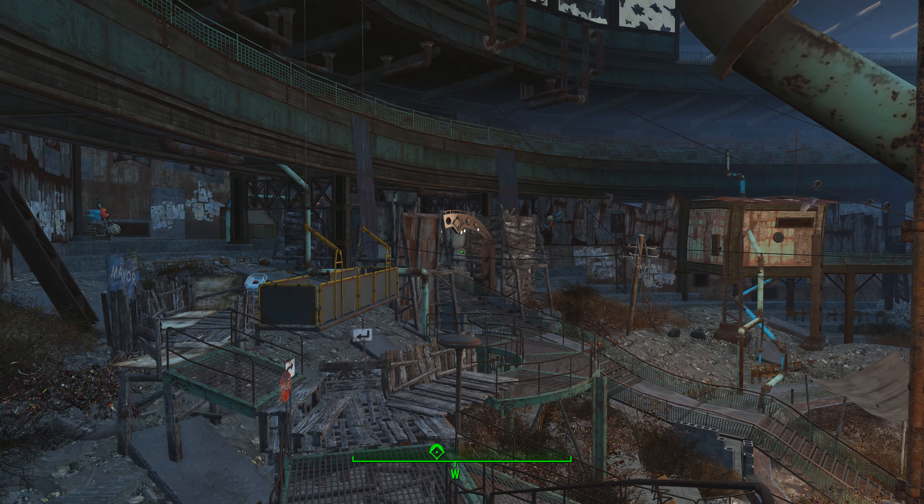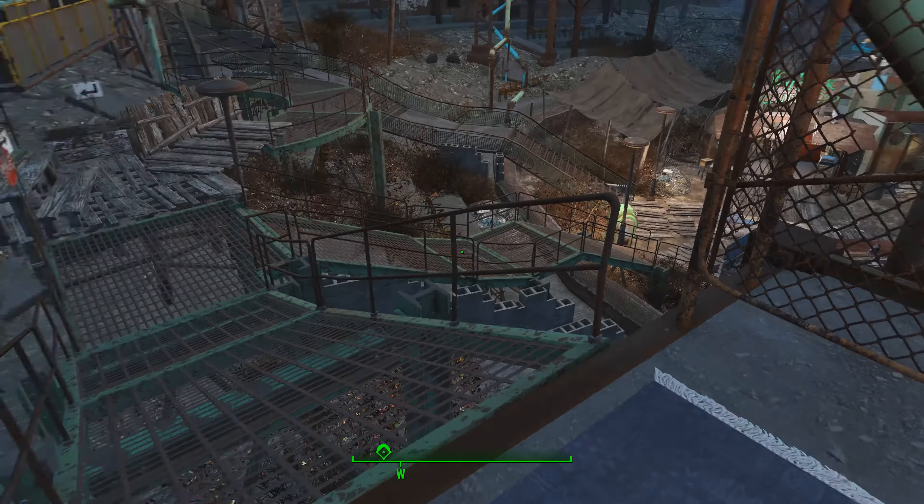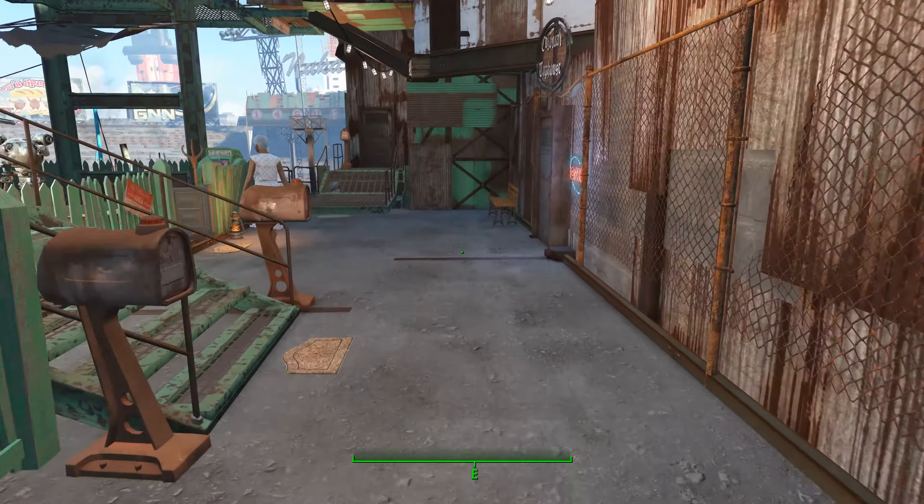Here is the entrance from Diamond City into the market. I want you to come up this ramp here, and you're going to go into the Colonial Tap House.